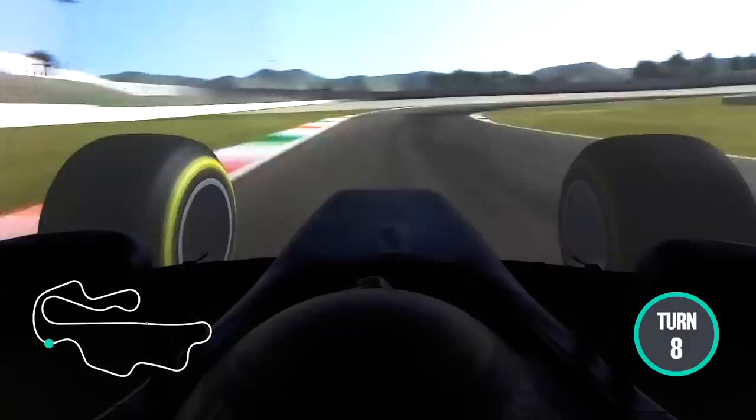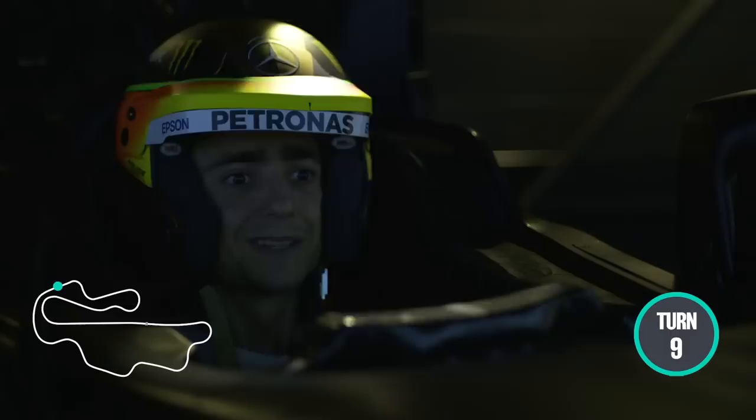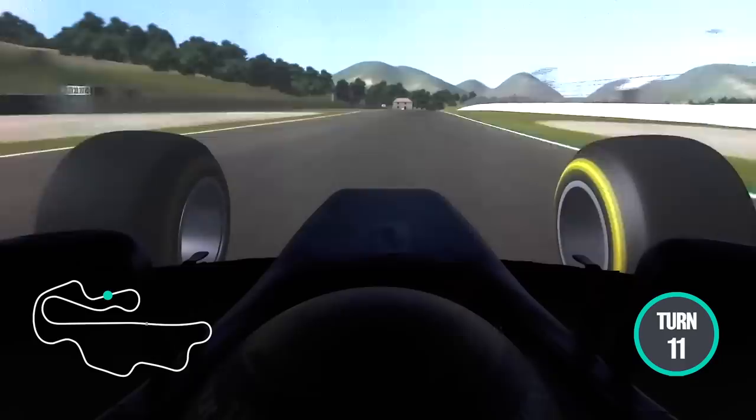Then we have this section that is completely flat out. We get into the Arrabiata 1 and then Arrabiata 2 — everything basically flat out. So you can imagine the amount of g-forces the cars are going to be generating through those corners. It's going to be just incredible.